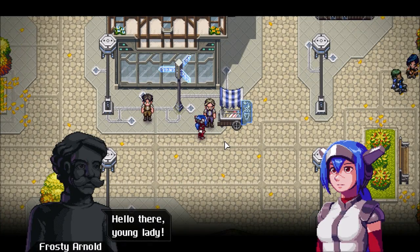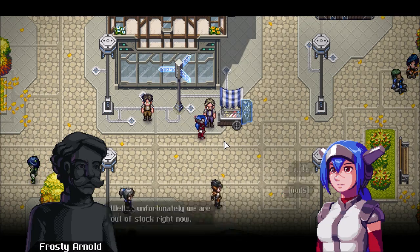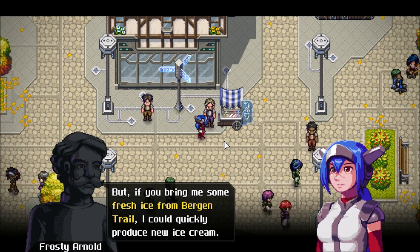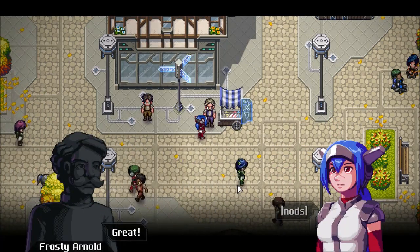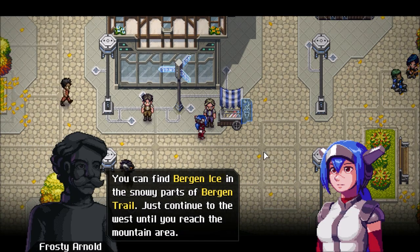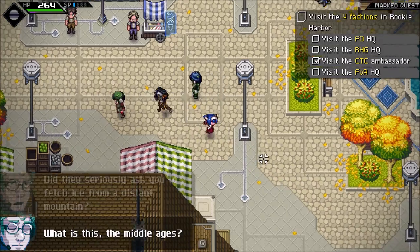Hello there young lady! Could I interest you in some cool and delicious ice cream? Unfortunately we're out of stock right now. If you bring me some fresh ice from Brogan Trail, I could produce new ice cream. Could you bring me some Brogan ice — about five should suffice? You can find Brogan ice in the snowy parts of Brogan Trail, just continue west until you reach the mountain area. Did they seriously ask you to fetch ice from a distant mountain? What is this, the Middle Ages?